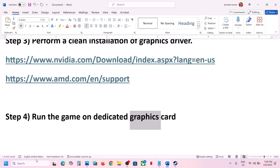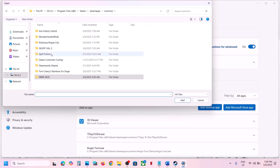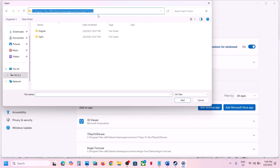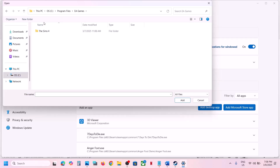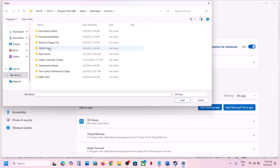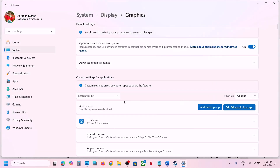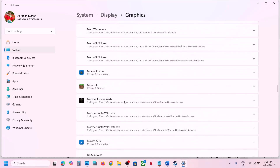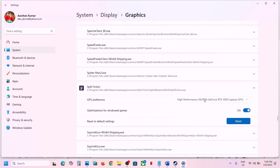The next step is to run the game on the dedicated graphics card. Type in 'graphics settings' in the Windows search box, click on Graphic Settings, click Add Desktop App, go to the game installation folder, and open the game's Binaries\Win64 folder. Select the game exe file, find the game in the list, click on it, set GPU Preference to High Performance, then launch the game and check.